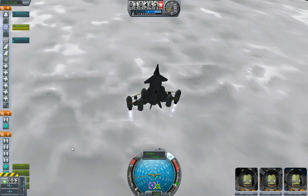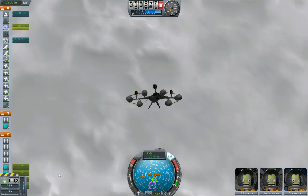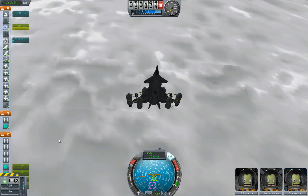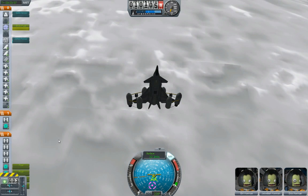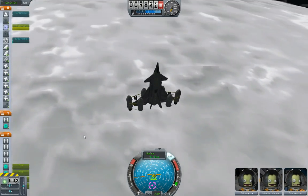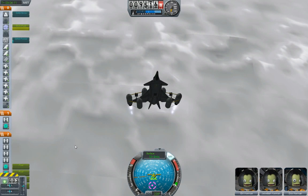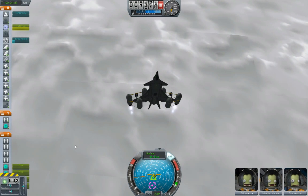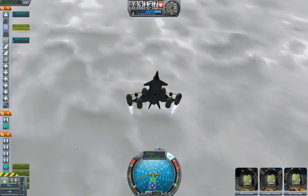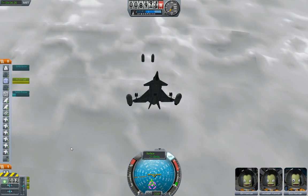Okay, let's try to regulate the throttle to maintain a reasonable downward speed. Let's get rid of the over-and-under tanks — there they go. That's good, get rid of a bunch of mass there.